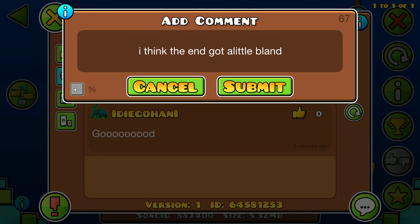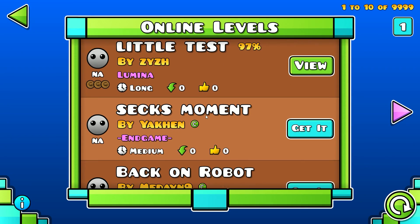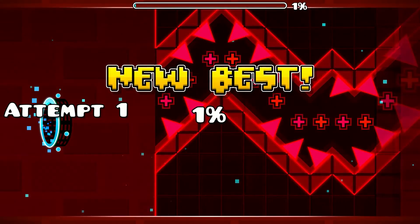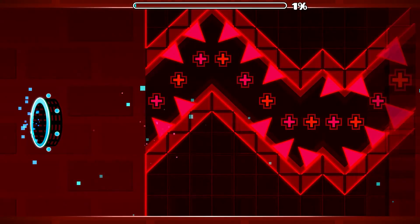I think the end got a little bam, but good level — nice, nice level, 'Little Test.' All right, this — I don't know how to say that. Oh dang, oh no — Pest did this, right? Yeah, he did it in four times speed. This is the decode wave, if you don't know.